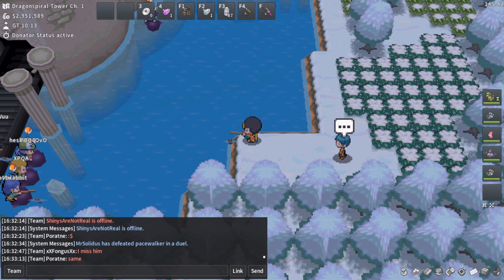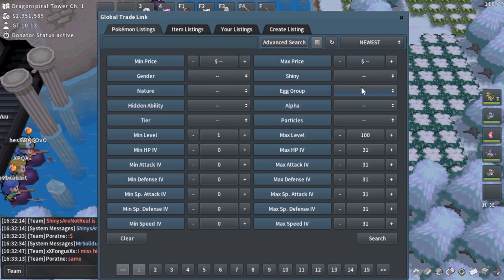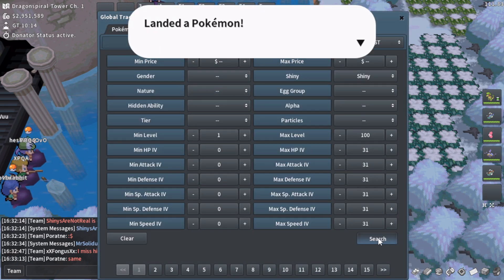What doesn't come to mind is shiny Basculin, and why would it? It's one of the most common shiny Pokemon on the GTL. You can find them just by browsing super, super easily. There's so many for such a cheap price.